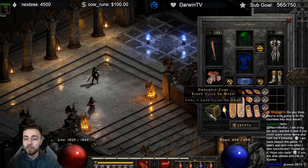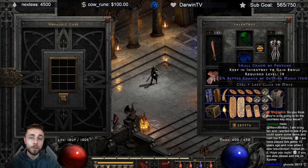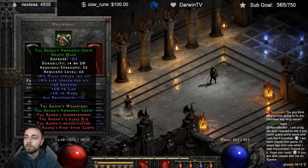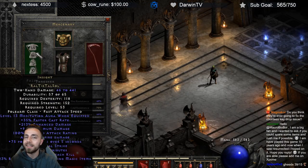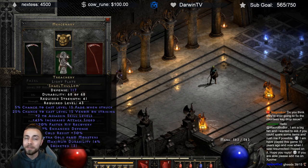On the swap we're using a Blade of Ali Baba with two magic find jewels and a Rhyme shield, as well as a Skullder's with a Topaz in it for additional magic find when killing Diablo himself. For the mercenary it's a Tal Rasha's mask, an Insight in a normal thresher — I just can't find an ethereal thresher — and Treachery in a light plate, because defense doesn't mean anything.